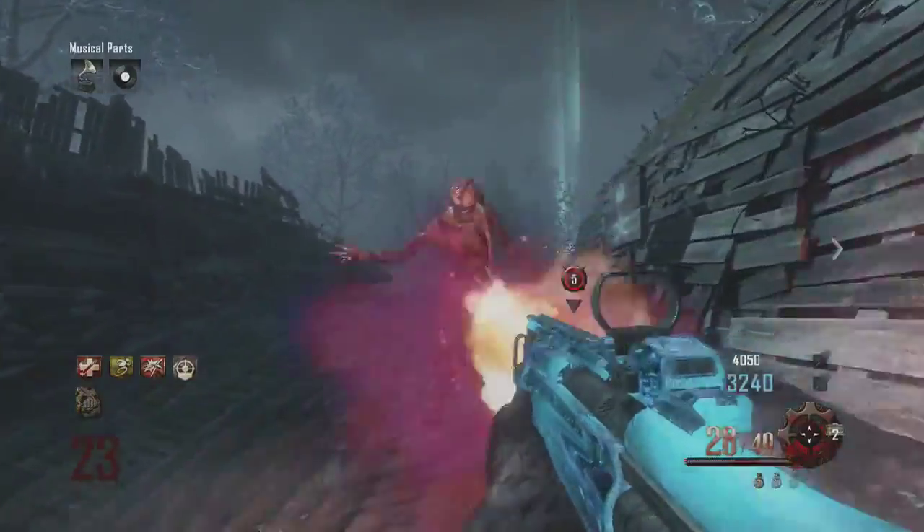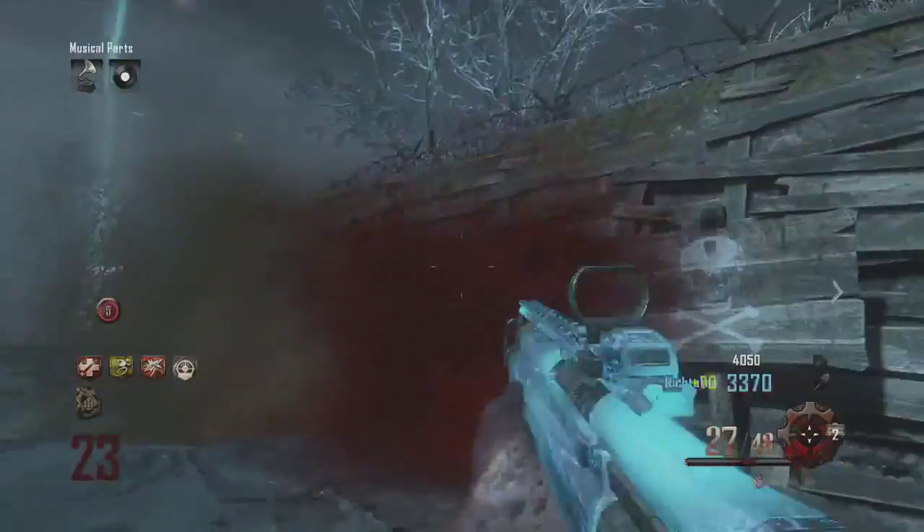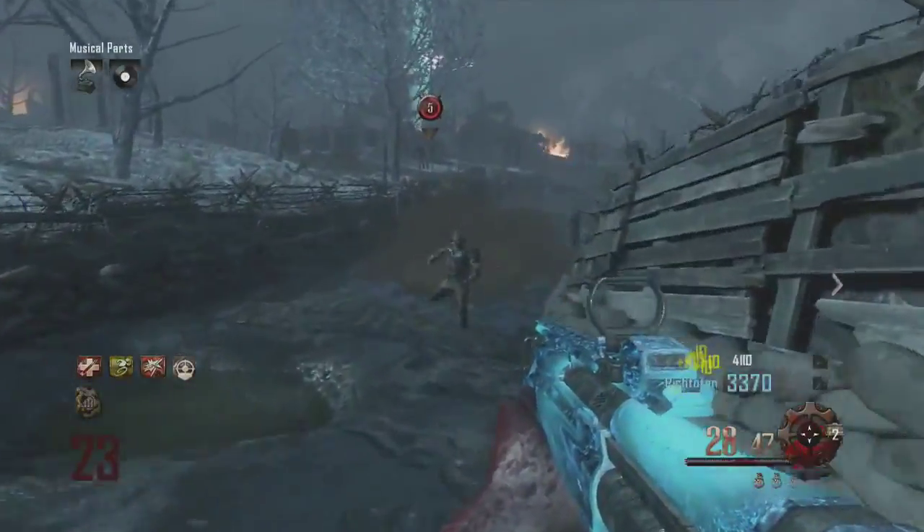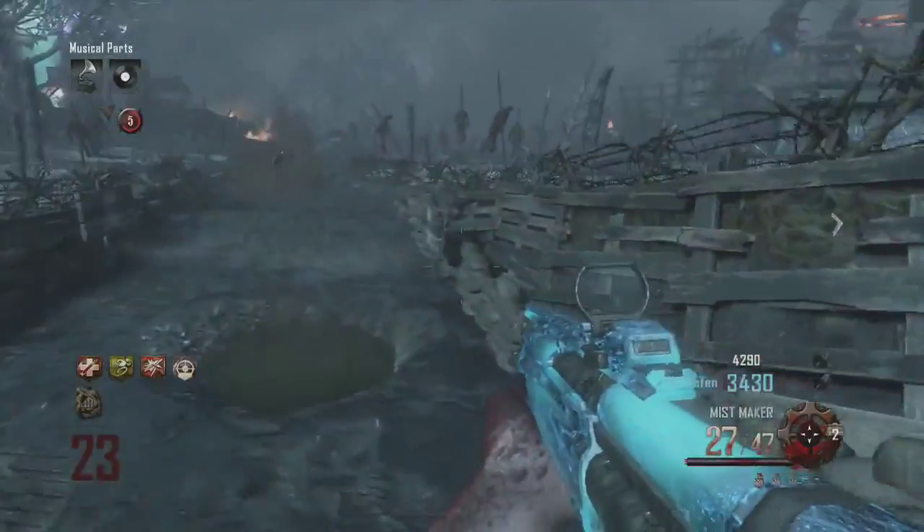The Mist Maker — make sure you get it guys. You might get it first and be like oh this gun is not that good. Wait till you Pack-a-Punch it. Do that with all guns, especially some of the new ones you don't know what they're like. Pack-a-Punch it and try them out.